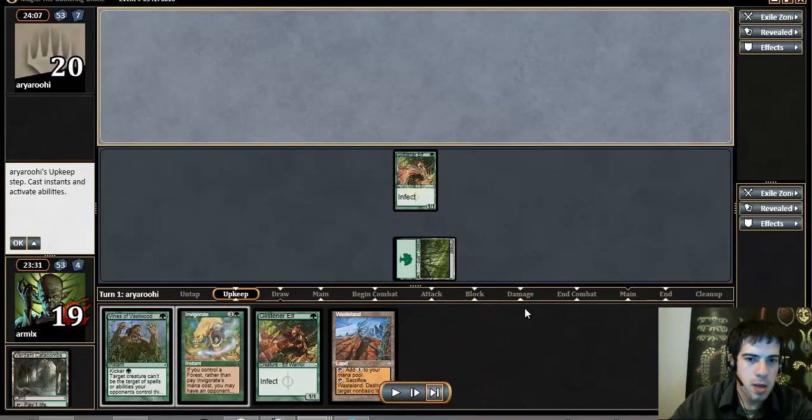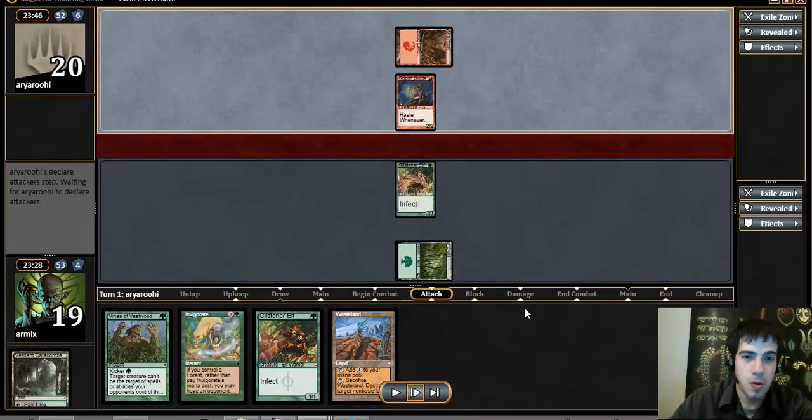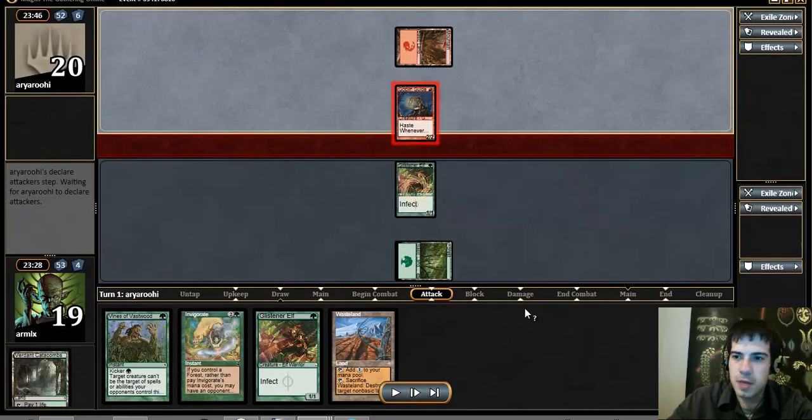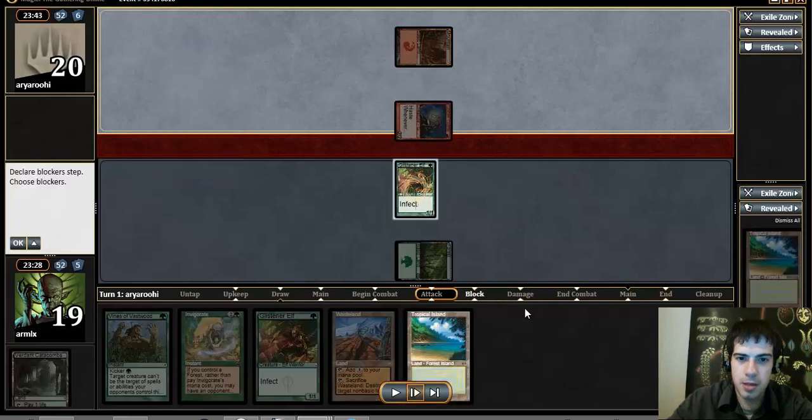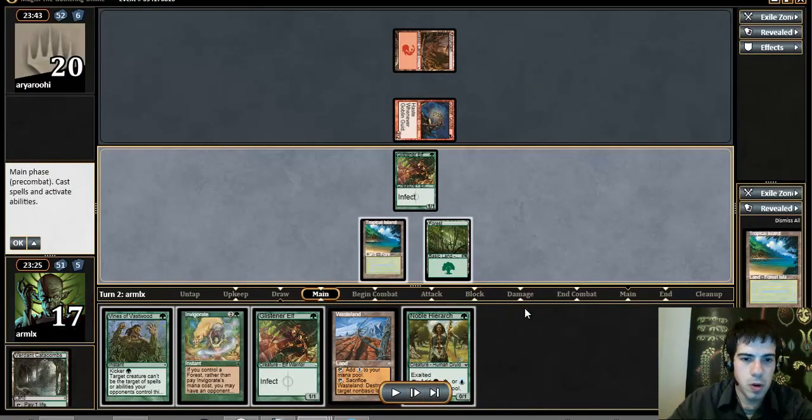Glistener off away. Our opponent fires back with Goblin Guide. Tom Ross stated this matchup was basically a buy, and he is quite right. We're one mana short — or damage short, depending on how you look at it — of killing him.